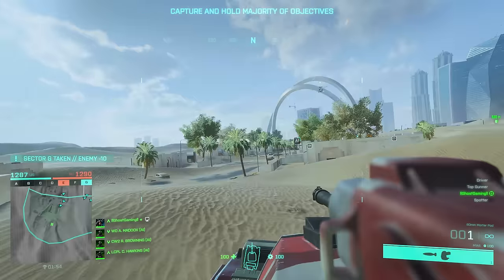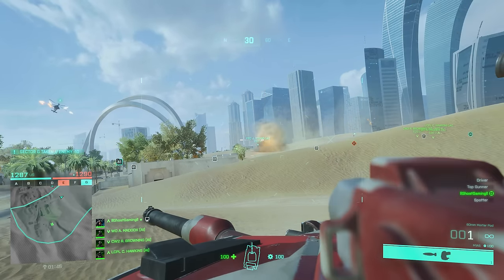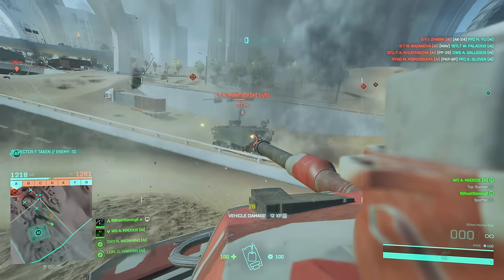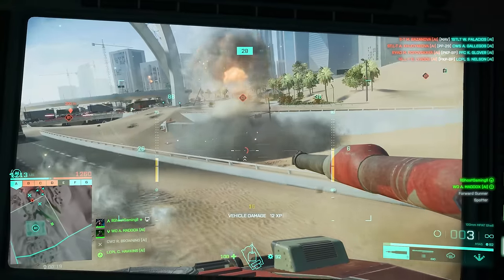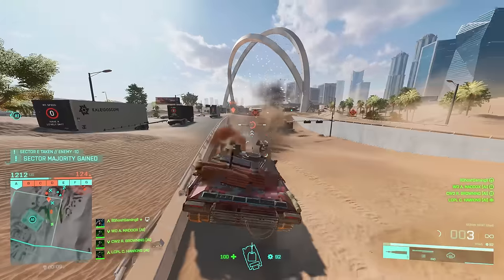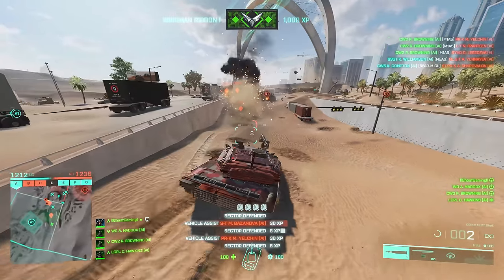First of all, the main battle tank's 60mm mortar pod has gotten a massive range buff, and the projectile goes super, super far. This thing used to be a bit of a pea shooter — it really didn't have any range at all. They've probably doubled, if not tripled, the range of it. If you weren't using this weapon before on the third gunner seat for the main battle tank, I really recommend doing so. It also does a bunch of damage to armoured vehicles, and now with the range buff you can work that into your cycle — hit them with a cannon shot, then switch to the tow launcher, then switch to the 60mm mortar. Massive DPS output potential, and it does insane splash damage to infantry as well.